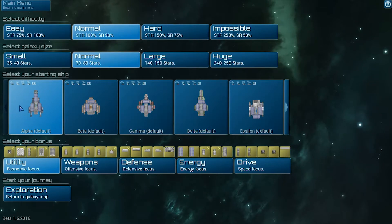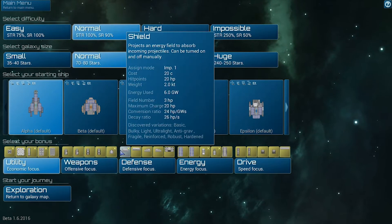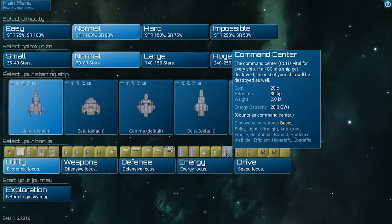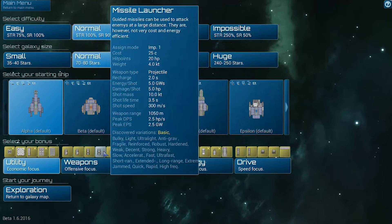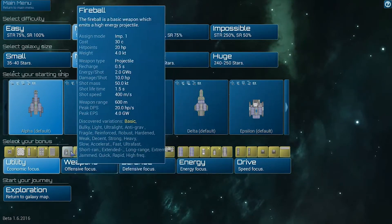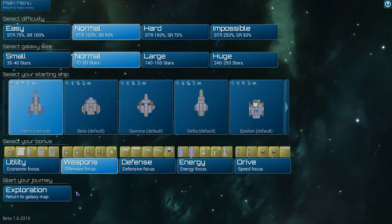Let's pick that ship — it's probably the normal one. And... Energy... Drive... Weapons? Probably weapons. I don't know.